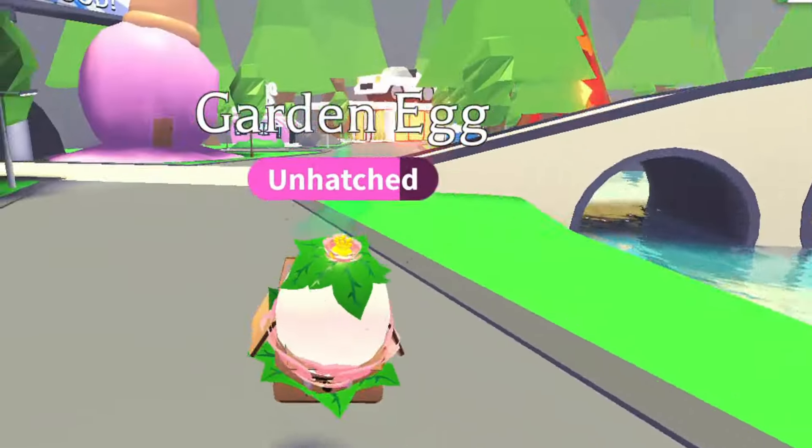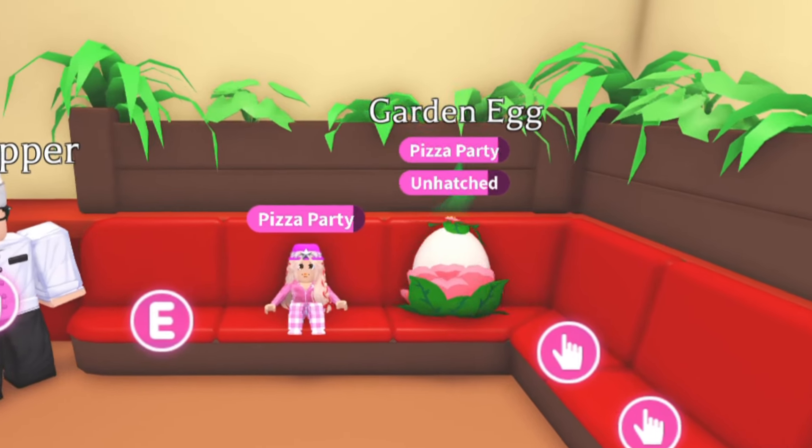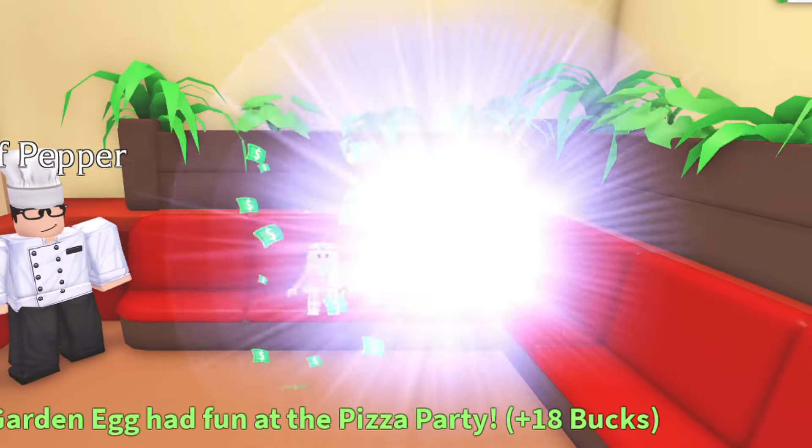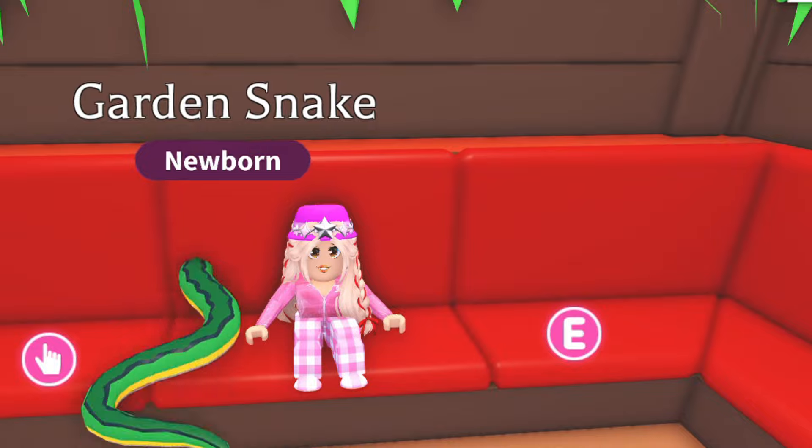Let's stay positive and move on to the fourth location: the pizza shop, to hatch my garden egg. Let me just sit here quietly, waiting to see what this garden egg will hatch into. Anyway, it's my fourth snake hatched in a row.